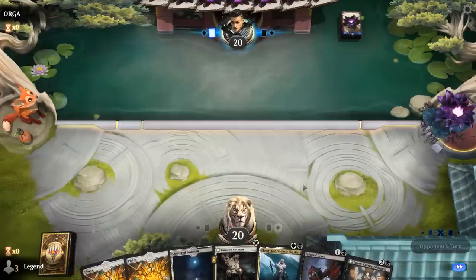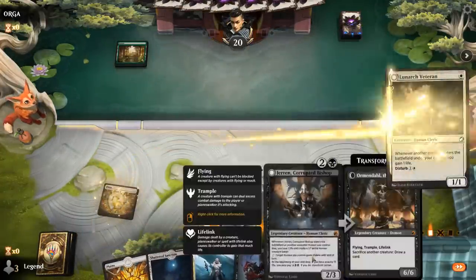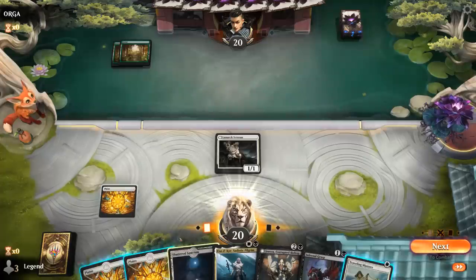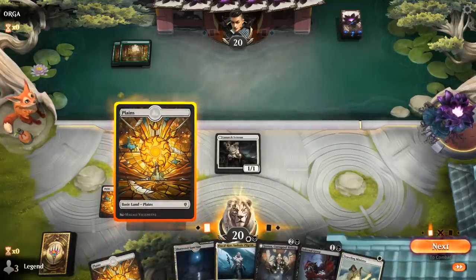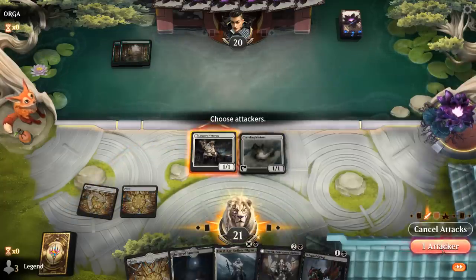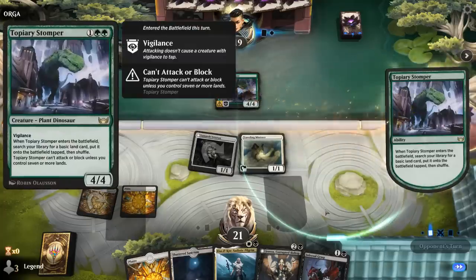Okay, we're on the draw. The hand can gain quite a bit of life between Veteran, Pilgrim, and Bishop, so we'll be able to pay for the two life quite easily. We won't be able to play Pilgrim on curve right now, so we'll just go with Minister. Could have also skipped Veteran to make sure we can play Pilgrim on curve — might have been worth it.